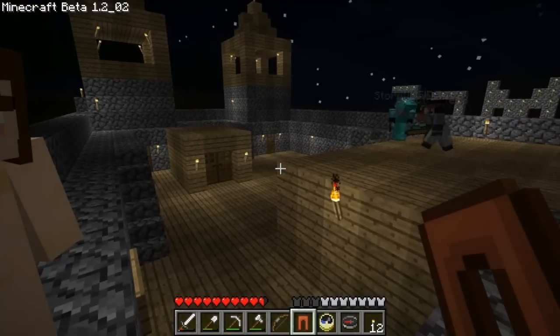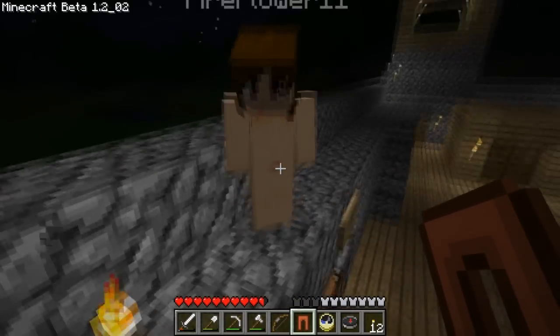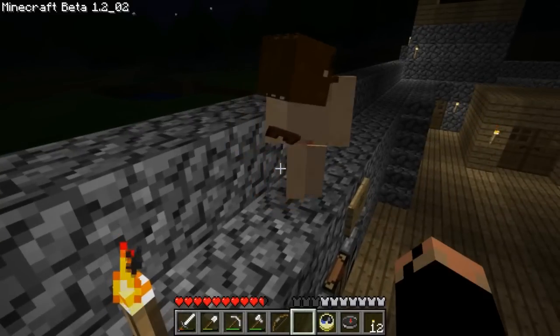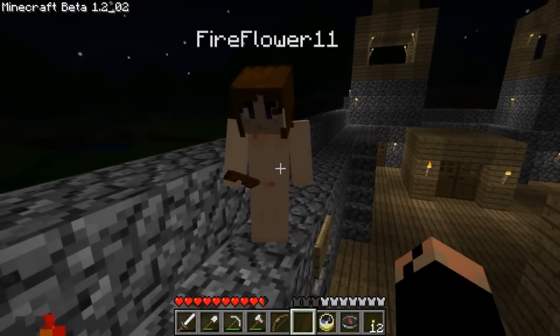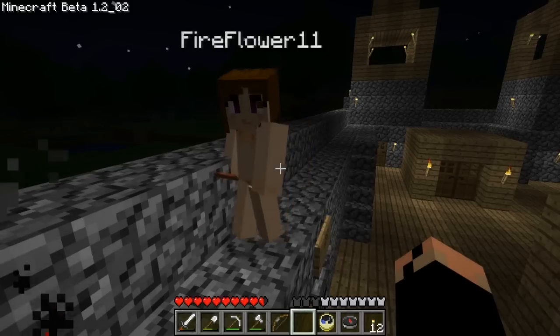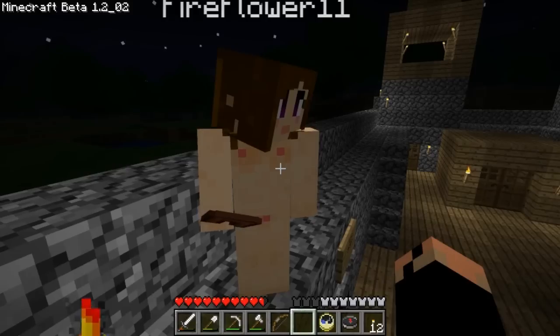What are you guys doing? I got some pants for you to hide that little pink area right there. There you go. You know how to put it on? Don't mess with me, I've got all diamond stuff. Open your inventory and then put it next to your character. There's like four boxes.